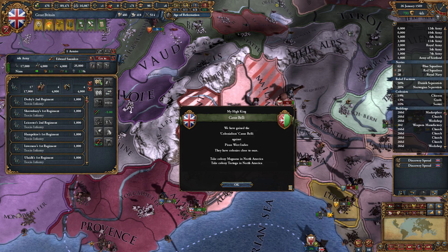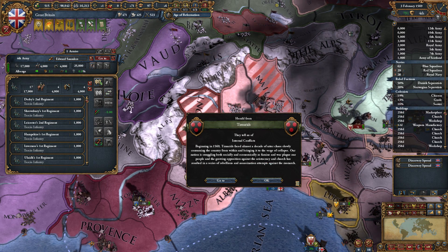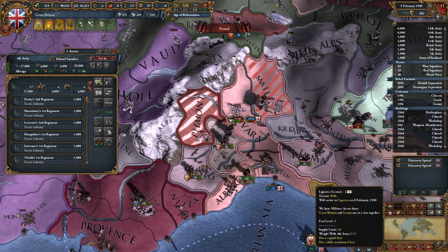We have lost colonialism against Pisa. We have gained the peace in the West Indies. Internal conflicts in the Timurids — that's fine, they are a ways away.